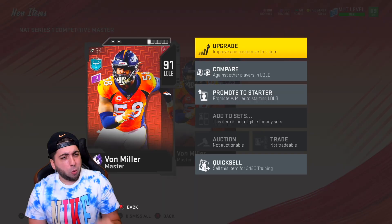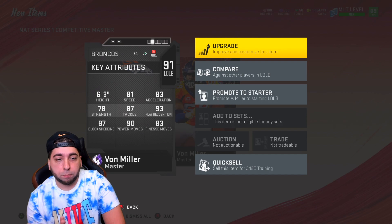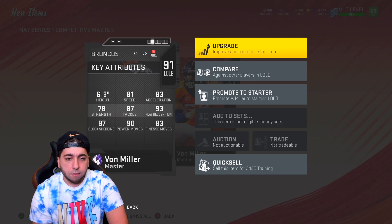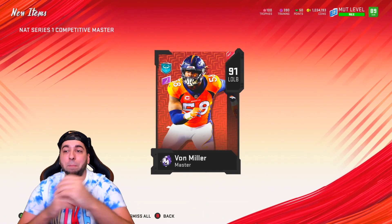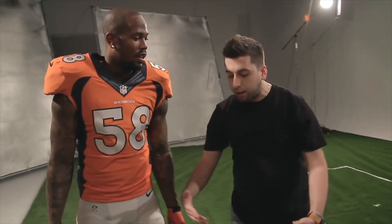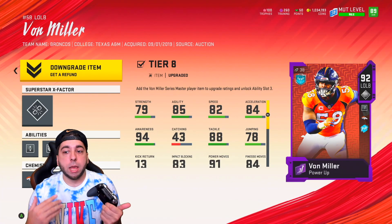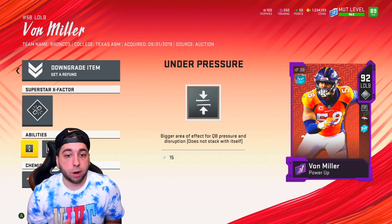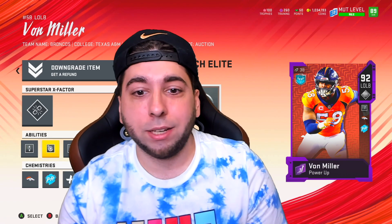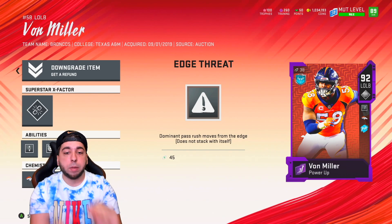I told you this year I'm gonna be grinding. We got this beast: 81 speed, 83 acceleration, power move is a 90, finesse move is elite — you can't finesse a finesser. Funny thing is, me and Von have actually met each other. I did a video with him a couple years ago. I went ahead and fully powered him up — he became 92 overall. I put the Unstoppable Force as the X-Factor, Under Pressure, Reach Elite, and Edge Threat as his three superstar abilities.